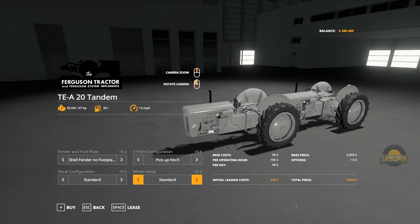This is 47 horsepower, holds 30 litres - which should be doubled up as well because it's two tractors both holding 30 litres, not just the one. They've doubled up the horsepower but they haven't doubled up the fuel. Again, being picky though.